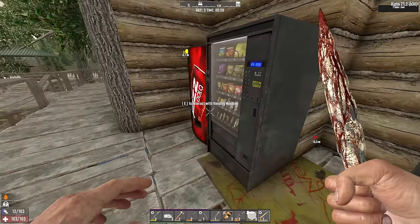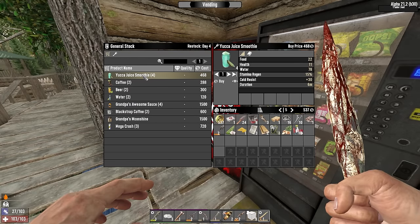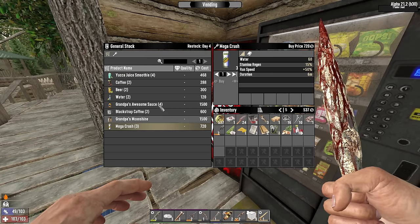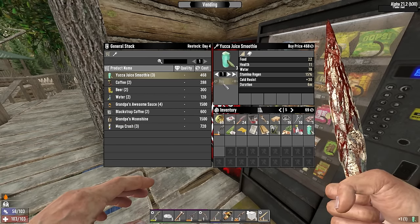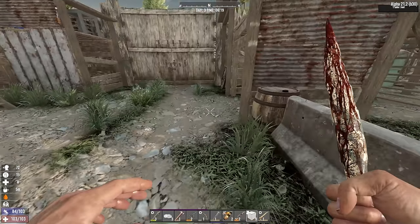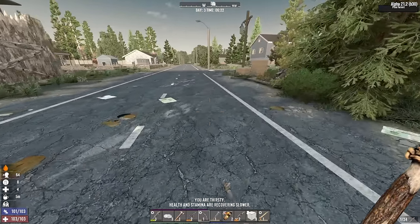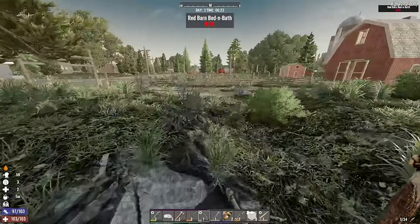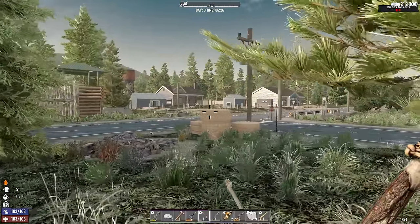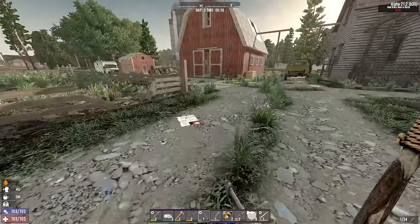I'm going to spend what money I have on getting some water. The most efficient way — I have enough to buy one yucca juice smoothie which gives 78 water. That seems like probably the best way to do it; it'll also give me some food. Once that's inside me we'll go and clear a POI. I'm thinking the barn next to me might be a good place since it's close, then there's that house over there. I could maybe try the animal hospital, but there might be a dog or wolf in there.